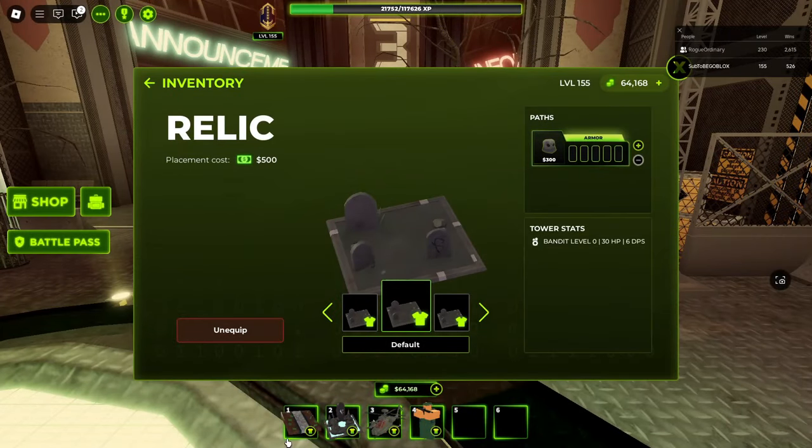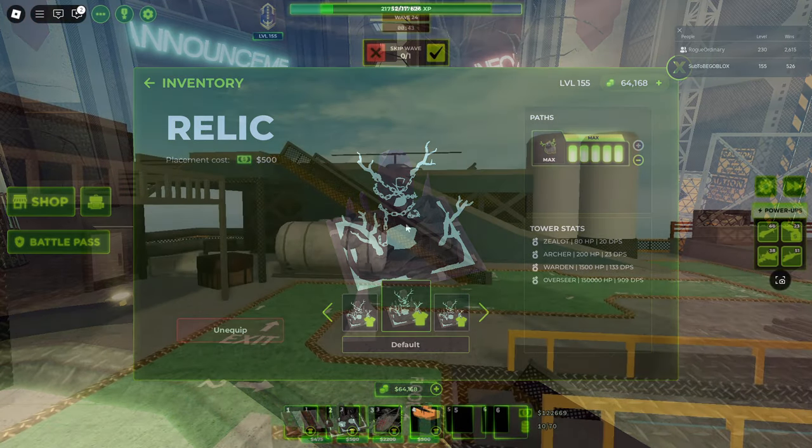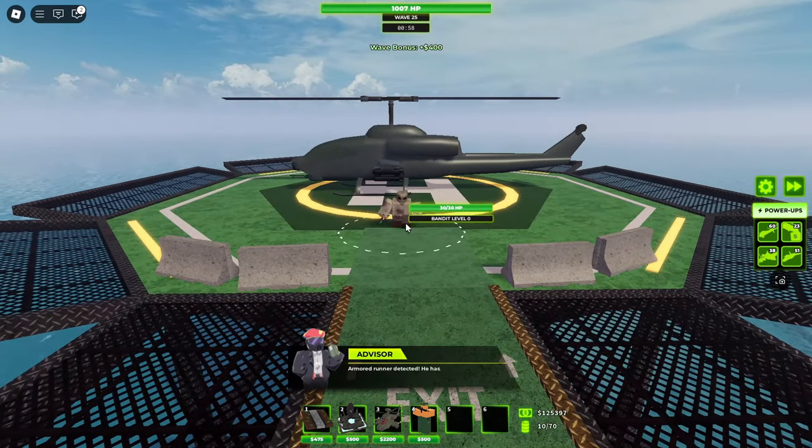I just bought the new Relic Tower for 1,500 Robux, and I'm not going to lie to you guys, that was my budget for the giveaways that I was still doing in TDX — so I apologize, but I will have to cancel the Premium Pass giveaways. I am so sorry, I am out of Robux.